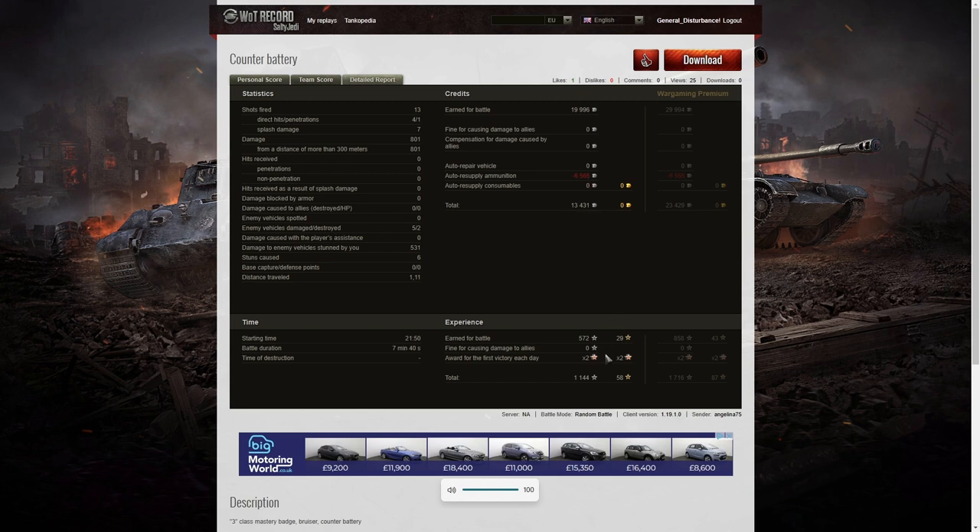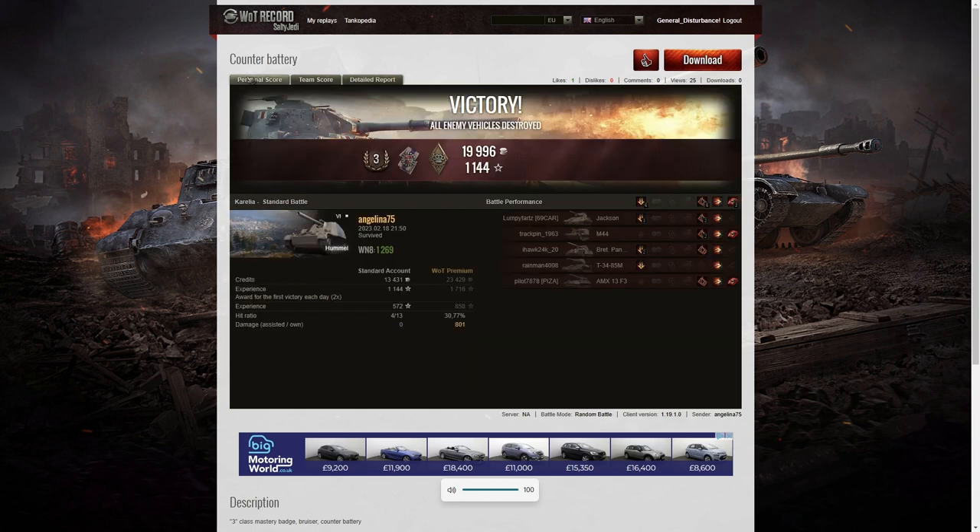On a free-to-play account, Angelina earned 19,996 credits for the game, and after ammunition resupply of 13,431 credits profit, 572 base XP times two for the first victory: 1,144 experience points altogether. This was the last game of the week so it doesn't count towards next week, but I'm sure Angelina will be sending in a replay in the next couple of days and we will be putting that up because we love following this competition.